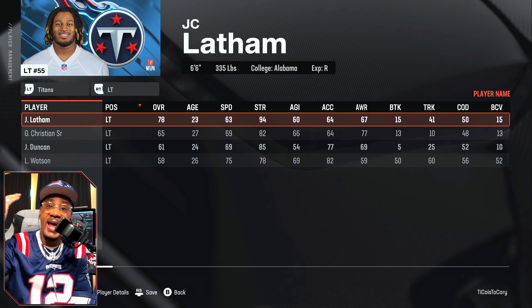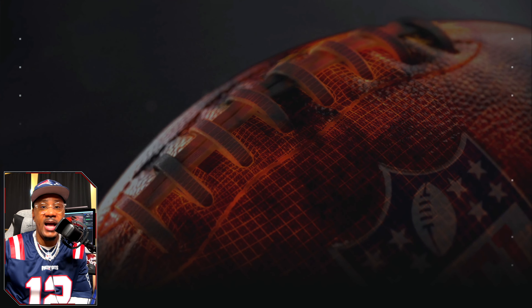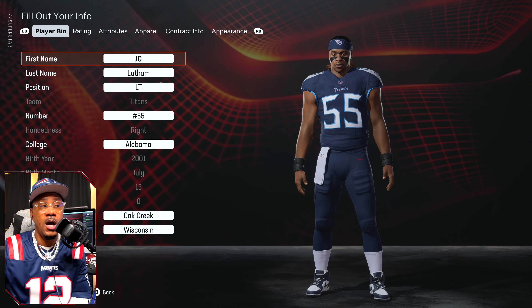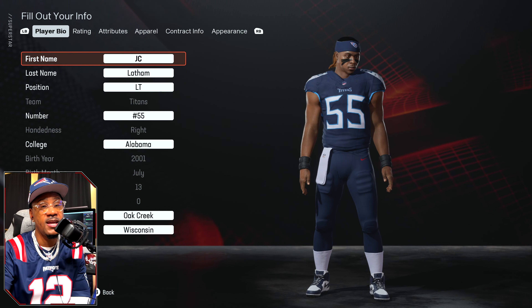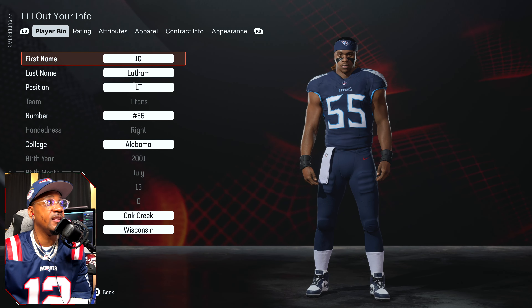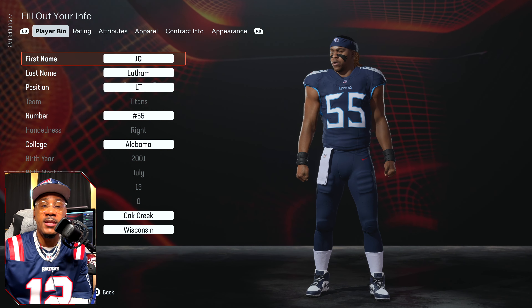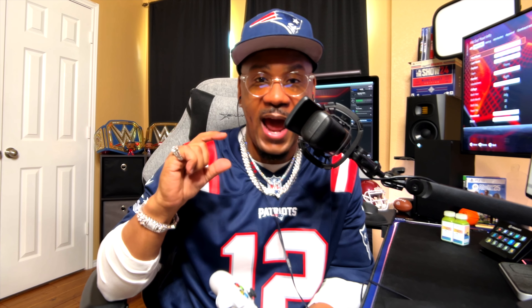The seventh pick — JC Latham from Alabama, drafted to the Titans. JC Latham does not have a face scan in Madden NFL 25 just yet. If he does get one, it will be patched in at a future date. We do still have the day one patch dropping soon — we may get him then. This is just a placeholder. I didn't want to skip over anybody because I want you guys to have accurate information on how the scans work in Madden NFL 25.